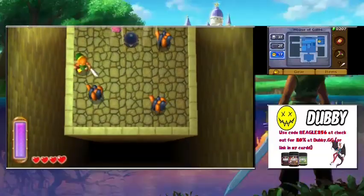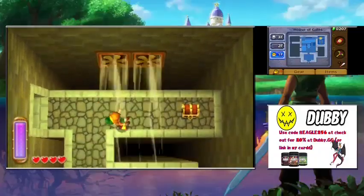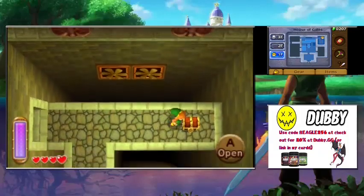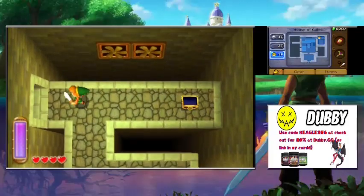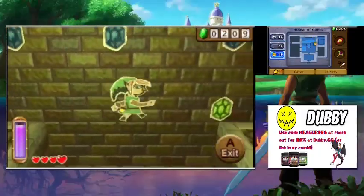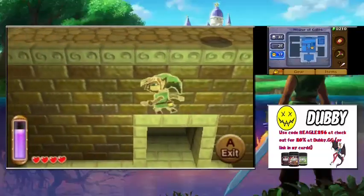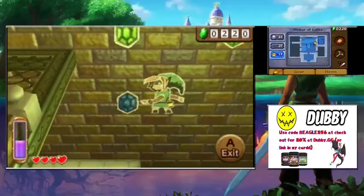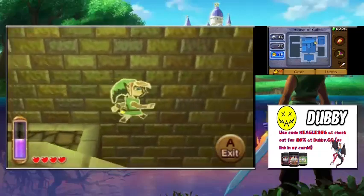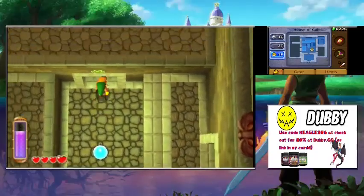In this room, gusts of wind will carry us if we use them correctly. We smack a switch and the gusts stop. We grab a chest but it only has monsters — a bit underwhelming. We walk across a wall section to grab rupees; going to do it anyway because it'll bug me if I don't. We recover stamina and lower a wall to access the top floor.